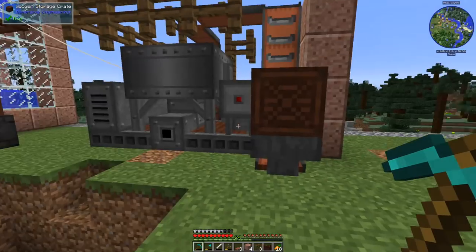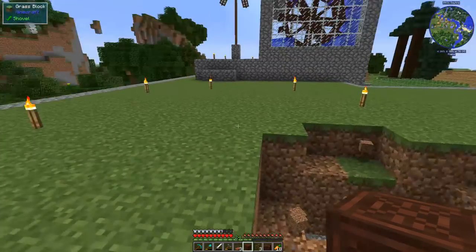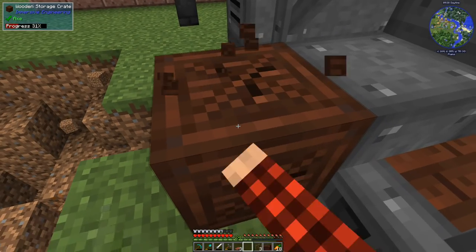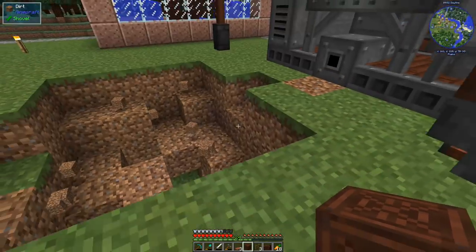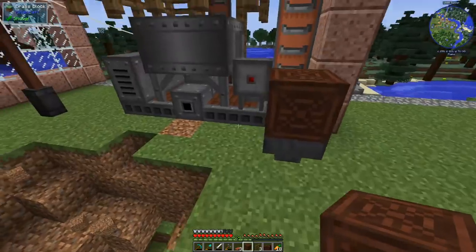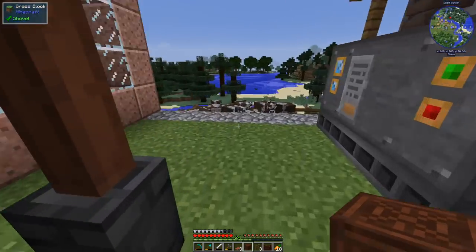Now let's put the iron ore back in — it should drop into the crusher. Yeah, crusher's working, ore processing is being done — that's exactly what we want! We can also throw other things in there. Let me open up the gate and make sure a cow doesn't get stuck. Okay, it didn't get stuck — we just blew up some things which is not ideal, but the ore processing works and the cow processing works.